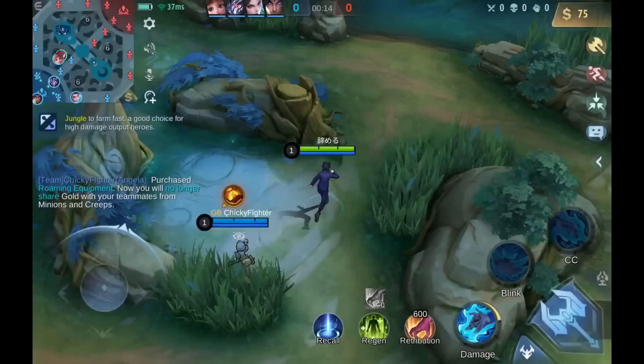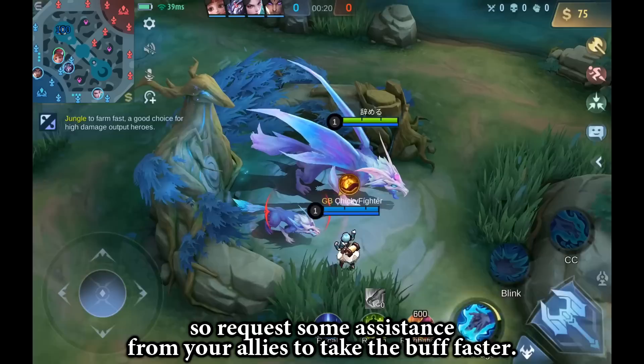Julian is now the fastest at clearing the jungle, so request some assistance from your allies to take the buff faster.